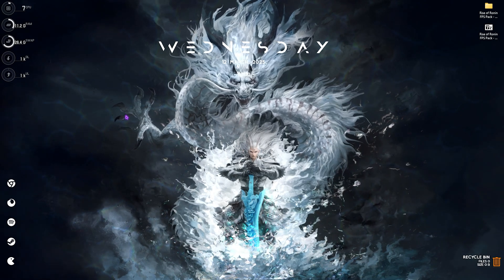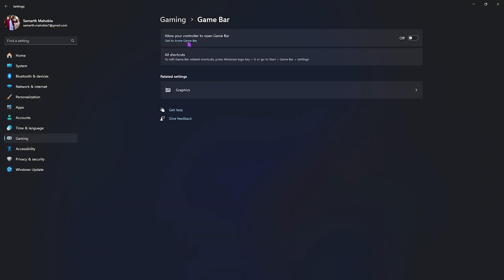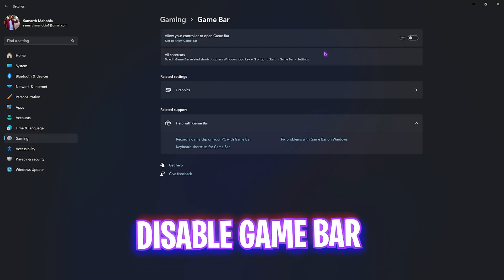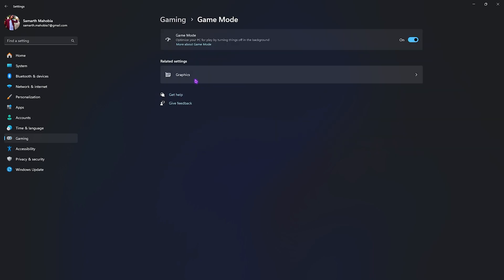Step number one is the best Windows settings. Simply search for Settings on your PC, go down to Gaming, head over to Game Bar, and turn it off. Game Bar runs a constant overlay service which consumes your CPU and RAM usage, which is not good for your games. Then head back to Gaming, go to Game Mode, and turn it on.